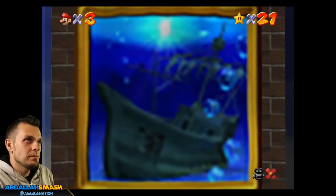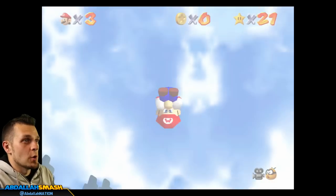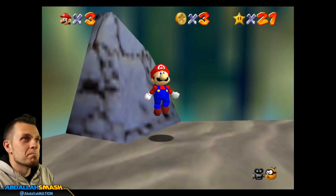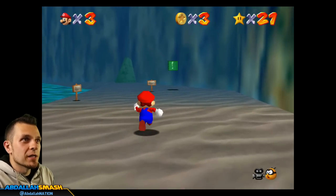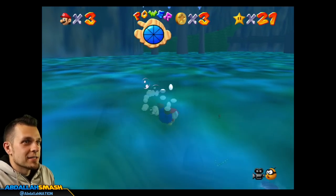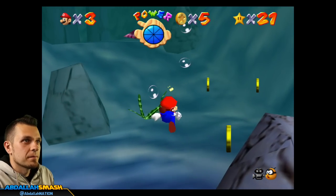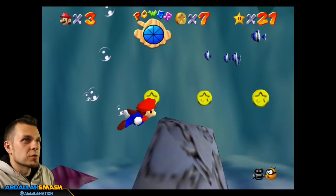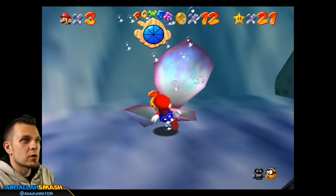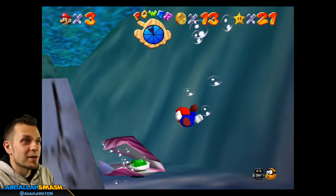Okay, here we go — Red Coins on the Ship Afloat. With this one it's very imperative to actually collect as many of the coins as possible. Typically when you're trying to optimize this game, you want to combine things together so you don't waste a lot of time. So what we're going to do right now is do the 100-coin star along with this one so we can save time and avoid backtracking. Because the red coins — if there's eight of them, eight times two is 16, that's 16% of what you need for that star.